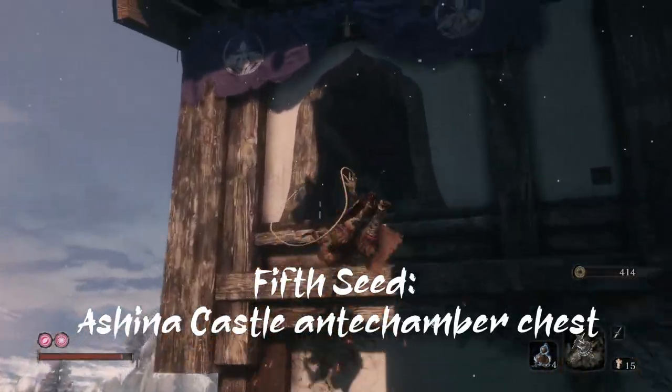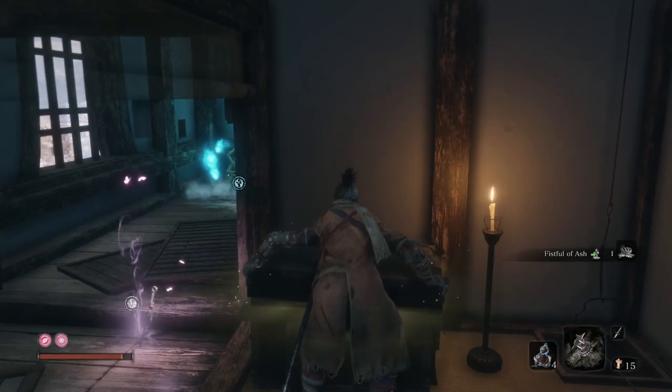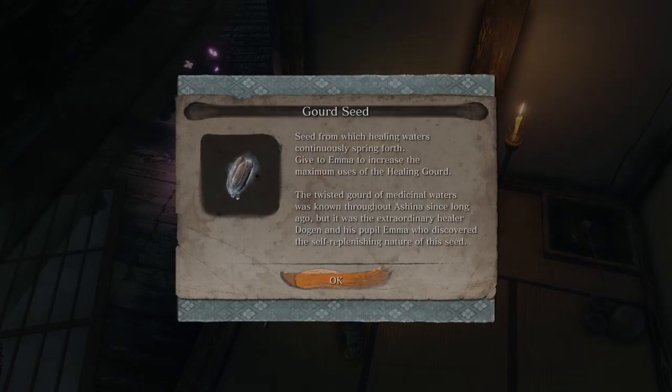The fifth one can be found within a chest at the Ashina Castle antechamber, right before the Ashina Castle antechamber idol, after you pass the nightjar ninjas in the middle roofs and grapple inside through the window.